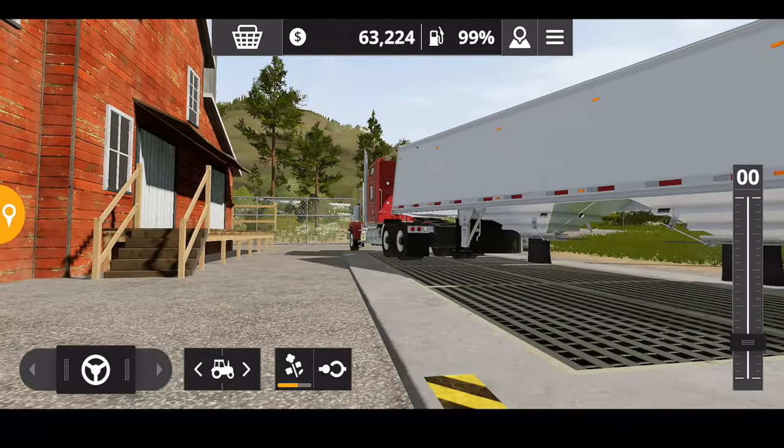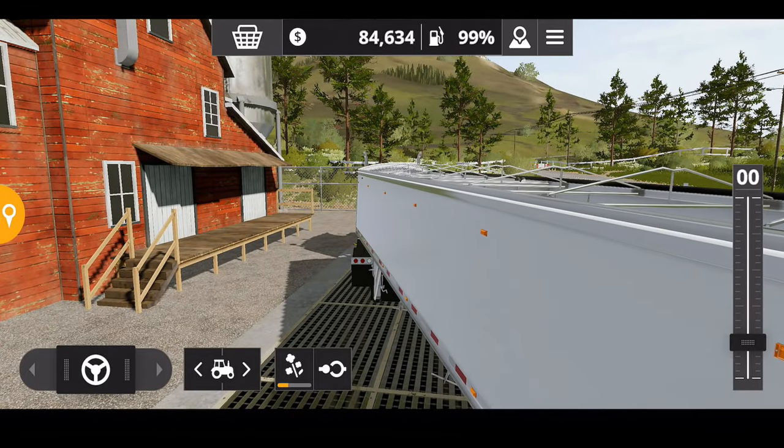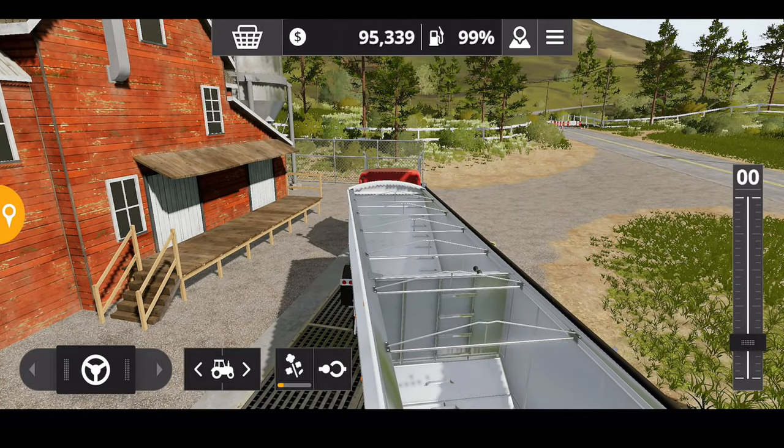Oh, it actually unloads out of both - it unloads both at the same time! What a concept - can't do that on Farming Simulator 19, unfortunately.